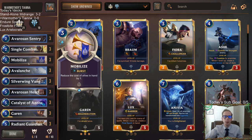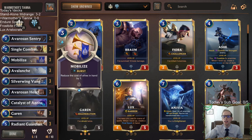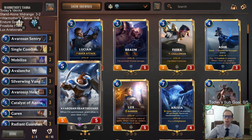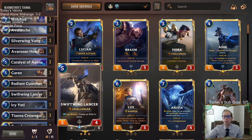So we're ramping — that's what we're trying to do — and not only using Catalyst of Aeons to ramp, but we're also using another spell to ramp. We got Mobilize, three of these. It reduces the cost of our allies in hand by one, so we can use Mobilize on turn two, casting it because of spell mana. Then we have Avaros and Hearthguard of course, granting our stuff and making it larger. And then we got a bunch of five-fives: Garen, Radiant Guardians, and Swiftwing Lancer — all three of these five-mana five-fives are just awesome.